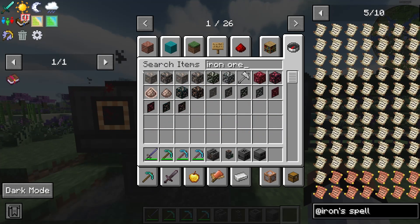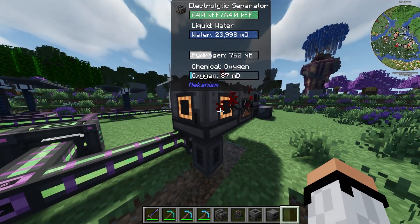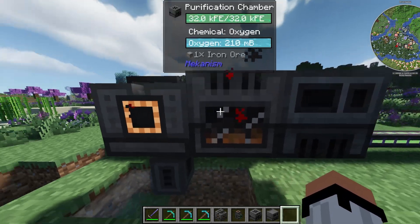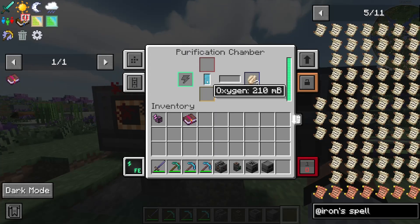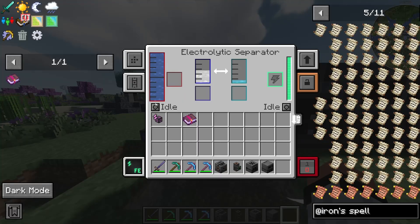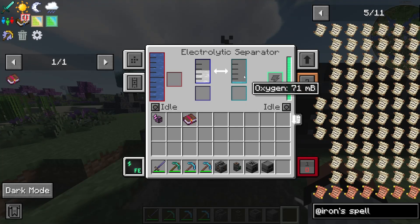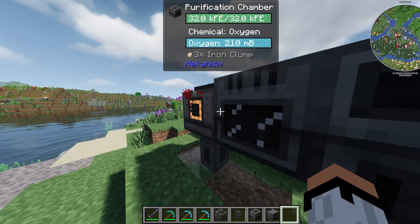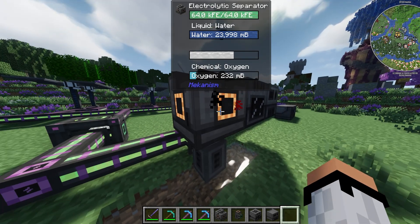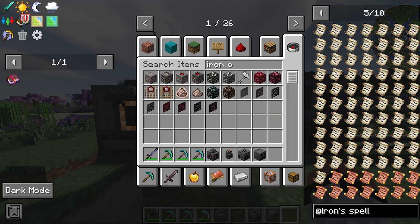As you can see it's technically starting to work. If I put one iron ore in, it starts processing. Keep in mind that the electrolytic separator from Mekanism can be a bit glitchy — if it's not producing oxygen, go to the side configuration and play around with the buttons. Sometimes by default it works perfectly; other times you may have to adjust it.